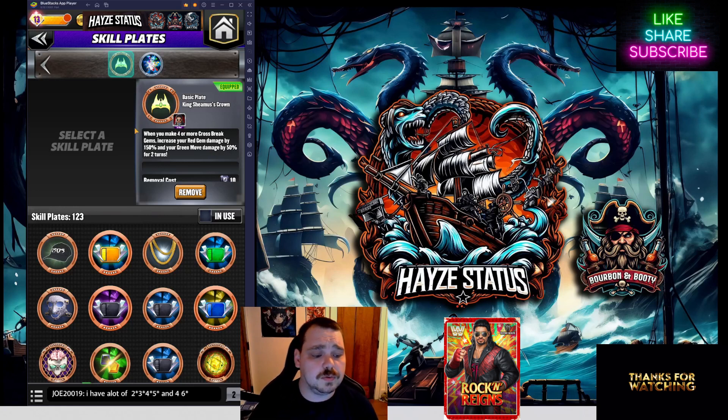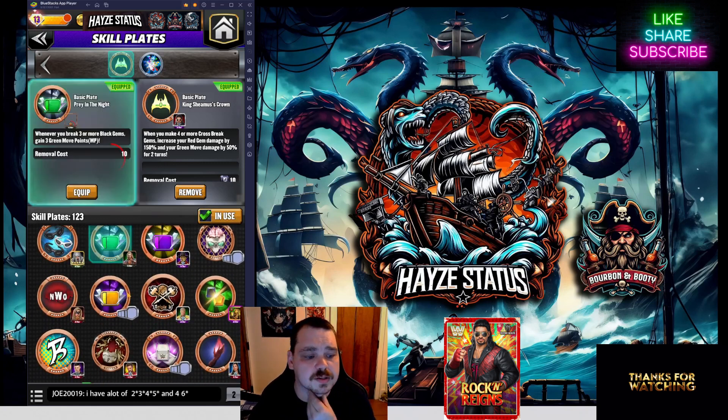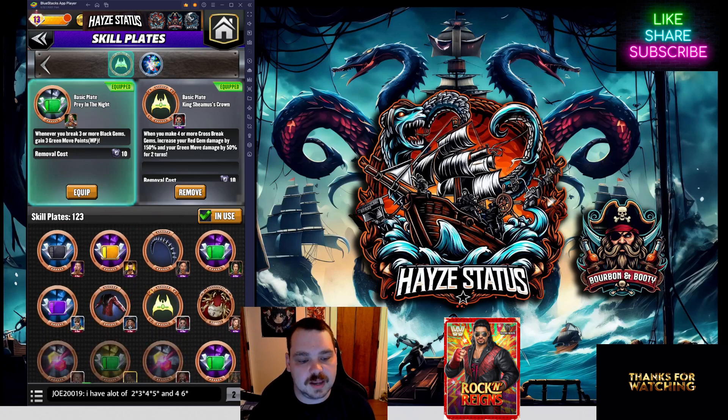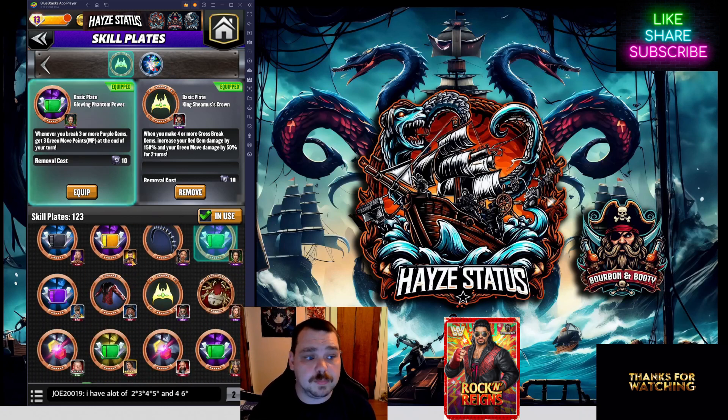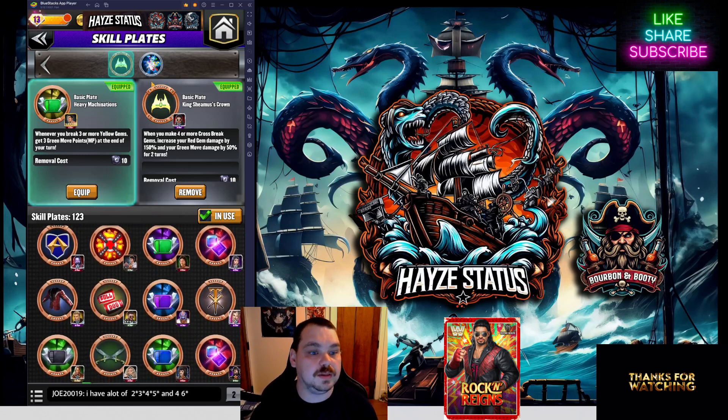The Sheet plate also does well on this. The worst thing that comes from this move set alone is recycle, so if you don't have King Shamus's crown, go with an MP plate instead. Something like Pray in the Night — breaking any color gives green MP — helps out tenfold. Same with the Glowing Phantom Power plate and Heavy Machinations, both available on the prize wall. If you have the one medallion from doing the talent up, go for those — very very worth the investment.